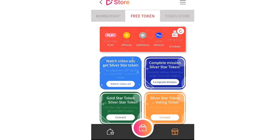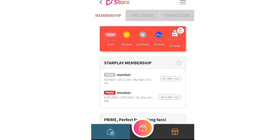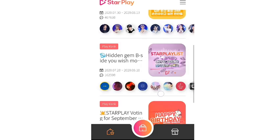I actually watched a Bubble Shooter game ad. After that, refresh it — you can see I got 10 points. So come back to the home button and click the home button again.